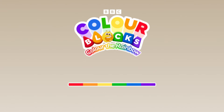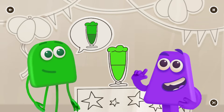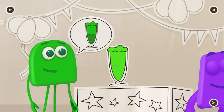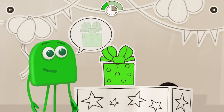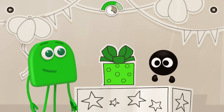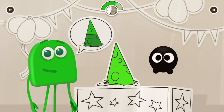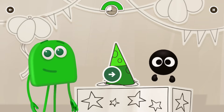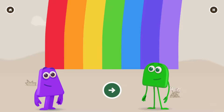Green! Help green get the things they want. Use black to tap on the bits that should be darker, then white to tap on the bits that need to be lighter. Yes! That looks amazing! Green! Yes, that looks amazing! Green! Yes, that looks amazing! Continue. Let's see how much colour you collected! Continue.